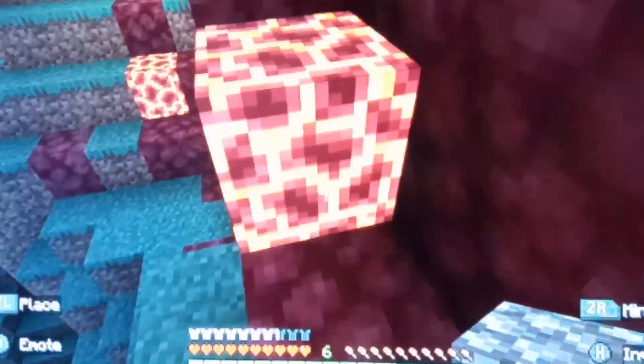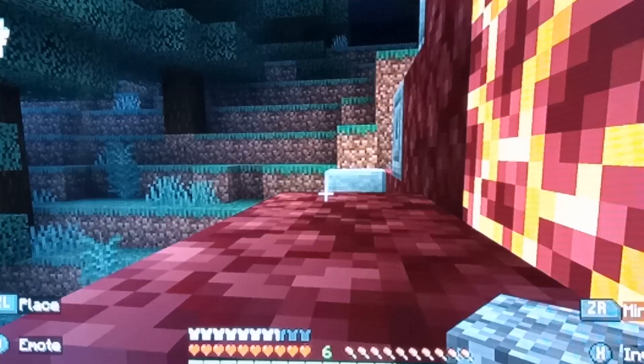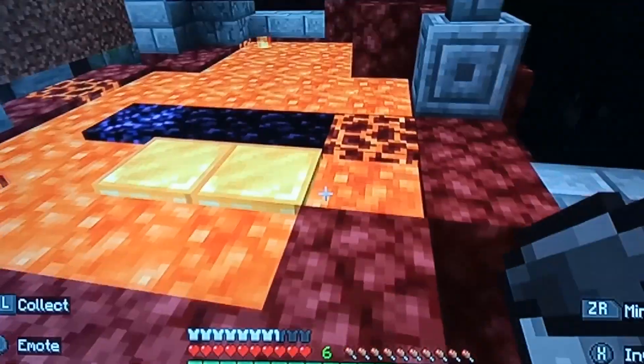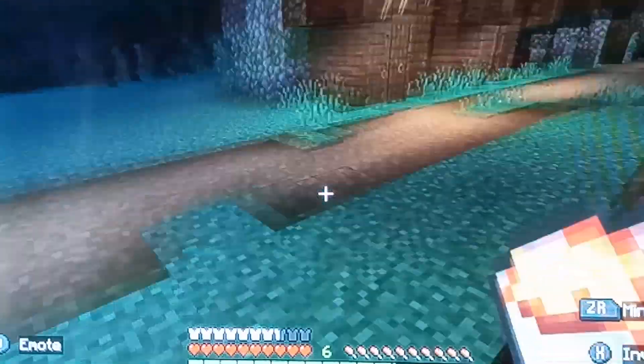Back to this sculpture near the village — if you go on the magma blocks you get hurt, but if you crouch while on the magma blocks you won't get hurt. Like in the last video, we learned how to make a bucket so you can steal some lava from the structure.